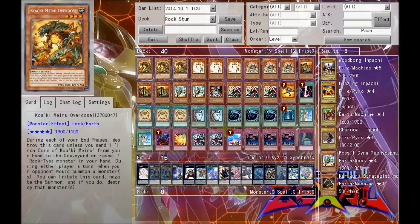Koa'ki Meiru Overdose is a really good card too, because back in the day this deck had access to three cards which did basically the same thing as Overdose does now — Solemn Judgment, Solemn, and Solemn Warning. Back then Solemn Judgment was at one and Solemn Warning was at two. This guy kind of replaces that and is actually better than those cards, because he can stop multiple monsters in one go. If you're on a Pendulum Summon or play Soul Charge, you can activate Overdose's effect and just negate that and destroy all of them.